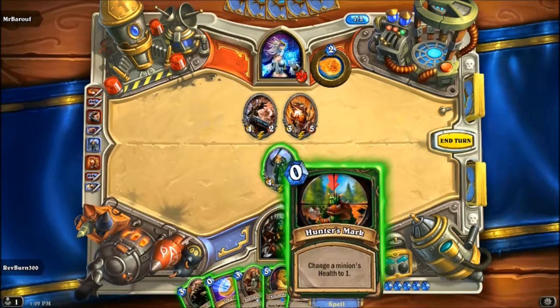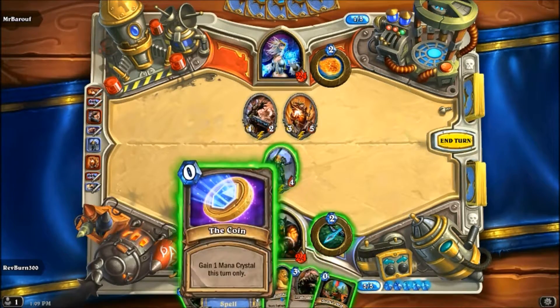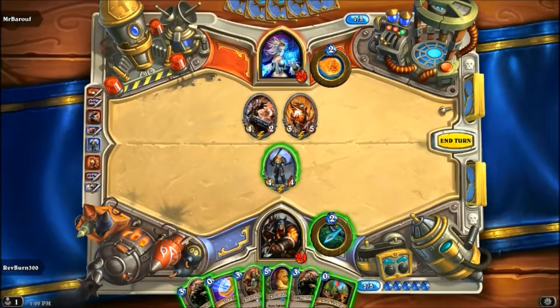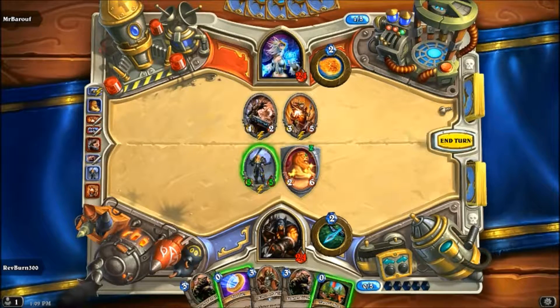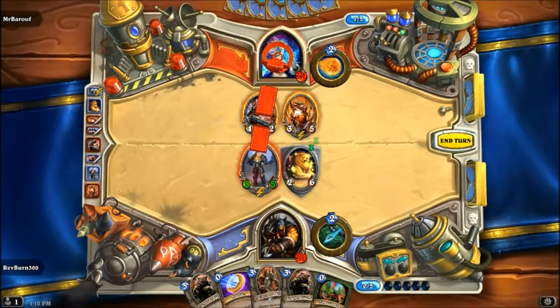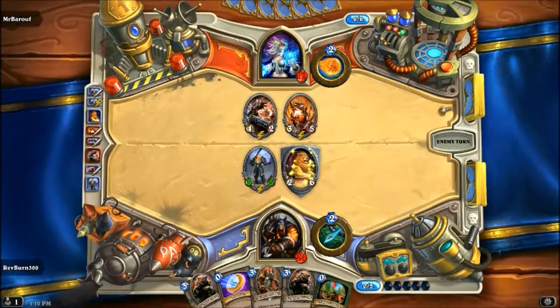We could change one of these guys to one, but let's save that until he gets a really big creature out. Let's make him a five-five if we play this guy. Or we can play two of these. Let's buff him up a bit - both these guys are a little buffed up. I could kill that guy and he'll survive. I kind of want to kill that guy too, but I have nothing to do it with, so let's just hit him pretty hard there and see what happens. We still got decent board - I don't think we have board control, but this is a little tricky.